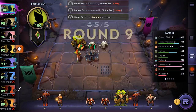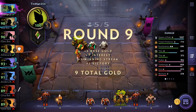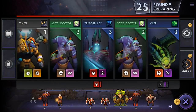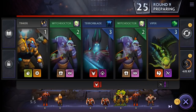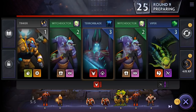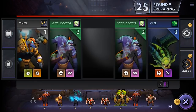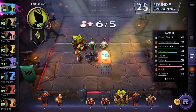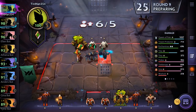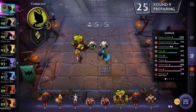Here we see the gold breakdown — since we're on a win streak, we're getting plus 2 gold. Remember that goes up to a maximum of plus 3 for a win streak. We also grabbed interest. Here we start to see some 3-cost units. These are substantially more powerful than the 1 and 2-cost units, and the power just keeps increasing. Let's buy Terrorblade and put him on our board. But now we're 6 of 5, so we have to remove someone — let's remove Queen of Pain.